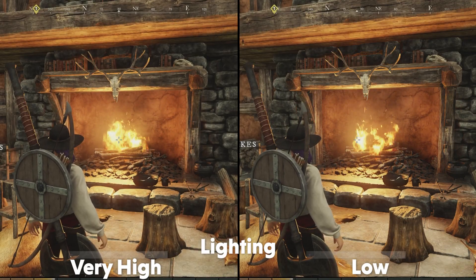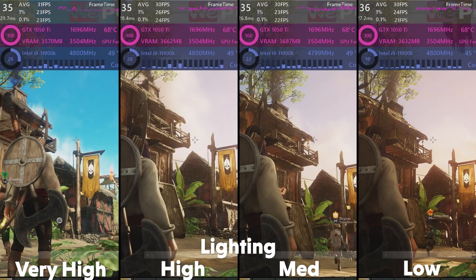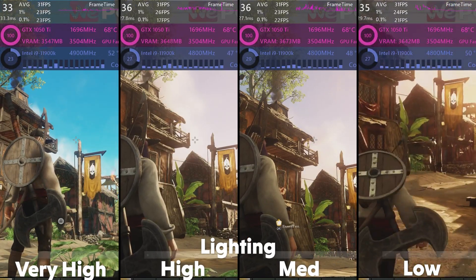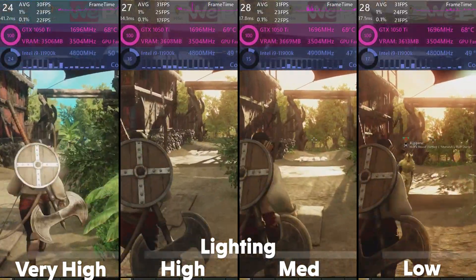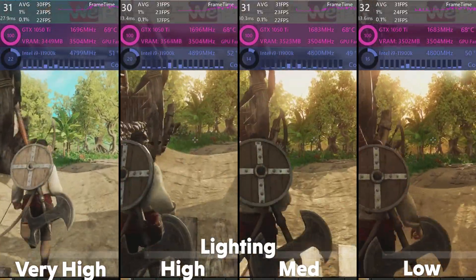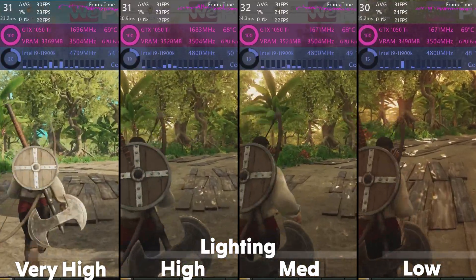The next option is for lighting — the quality of the lighting in the game. But similar to the effects option, I couldn't find much difference between all the options. Looking at the light sources and how light is projected, there seemed to be no visual difference, but the option does also have some effect on performance. Similar to effects, lowering it increases frame rate and decreases frame time, without much change on average. Even so, I would recommend the medium setting.